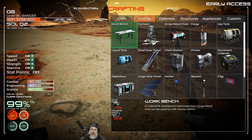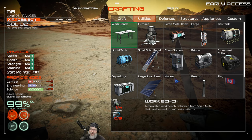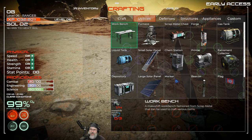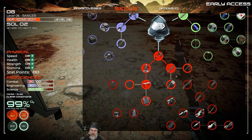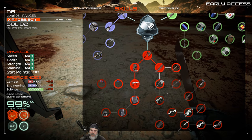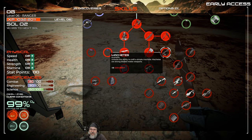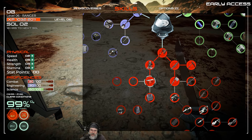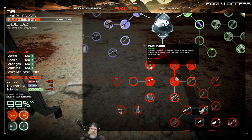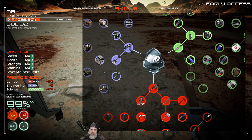Our knife is destroyed, so the workbench is our next highest priority. That means we need to make three more makeshift patch tapes, so we need a purple tree. For science points we're going to want to get to the printer — we'll need that for sure — and get the chem station and the printer. We'll also get ammo since we have a pistol so we can make that as soon as possible.